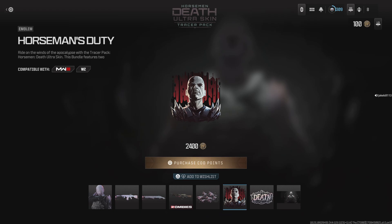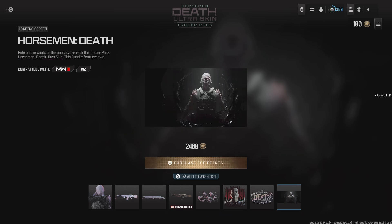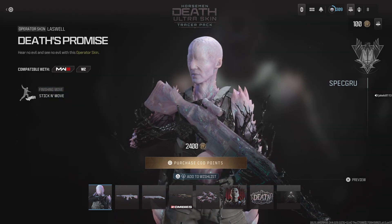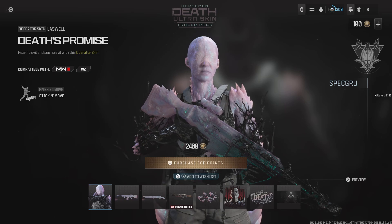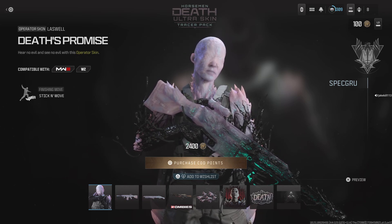There's also a Horseman a Duty emblem, a large vehicle skin, a weapon sticker, and a Horseman Death loading screen as well. It's quite a decent pack — 2400 COD Points if you're wanting to pick this up for yourselves.